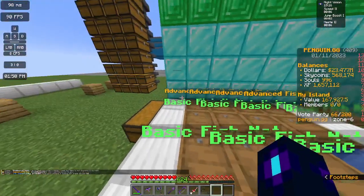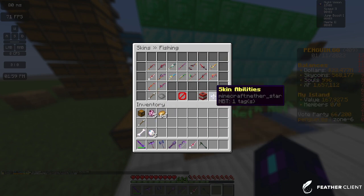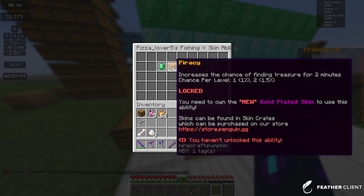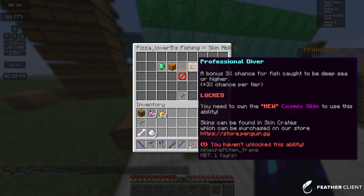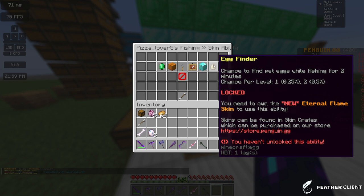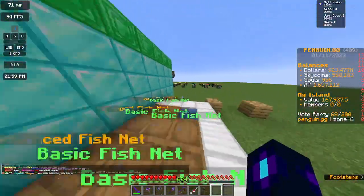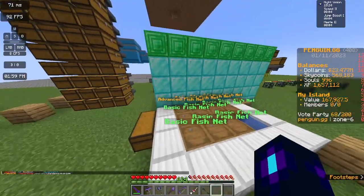There are also skins for fishing. Do slash skins and click on fishing skins — they've added a bunch this season. I'll go over the ones with abilities: Aura has a chance of finding baits, Piracy finds treasure, Key Finder can find a key, Professional Diver gives a chance to get deep sea fish, Value Finder finds value items, and Egg Finder is one of the better ones. Apply and equip the skin, then go to skins, click on abilities, and enable the ability you want.